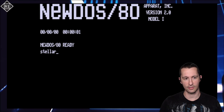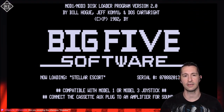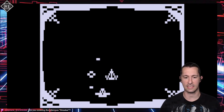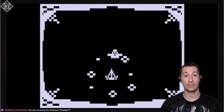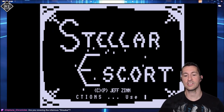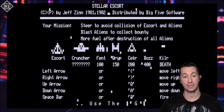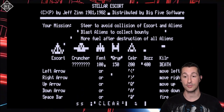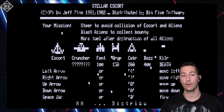So I type Stellar Escort. Check it out — Bill Hogue and Jeff Conyu are the ones that designed the loader program. Whenever we begin the game it asks if you want to plug in a joystick. They have voices — so cool! This is by Jeff Zinn. Your mission: steer to avoid collision of escort and aliens, blast aliens to collect bounty, more fuel after destruction of all aliens. And they explain what all the blips and bloops are — Escort, Cruncher, Fent, Grip, Secker, Boz, Killer. They gave names to everybody. We're going to use a joystick for sure. G to start, here we go — one player.